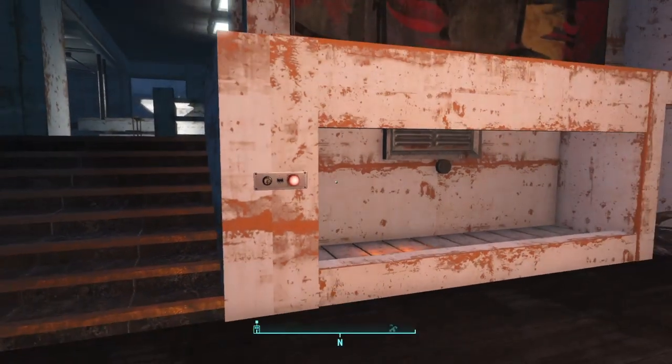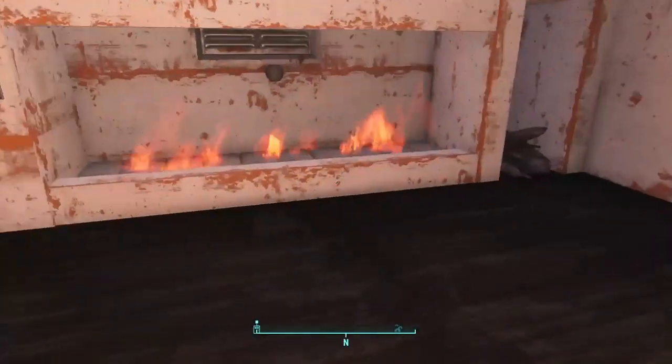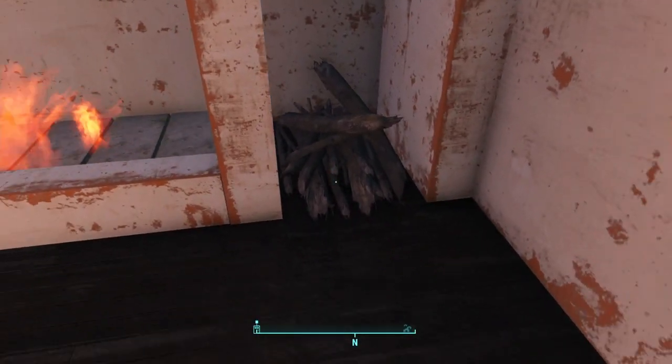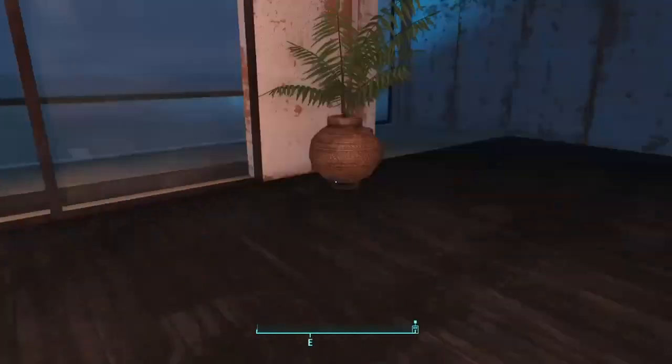Over here you can see there's a button for the fireplace, and you can turn that on — looks really nice. Then over here we have some firewood. You could scrap it if you want, but I just decided to leave it because it looks really nice. I like that fireplace right there.